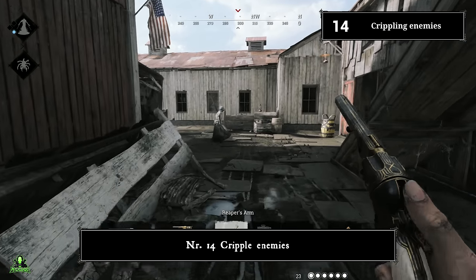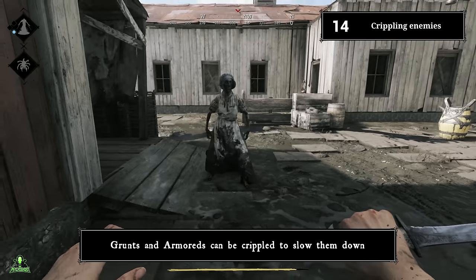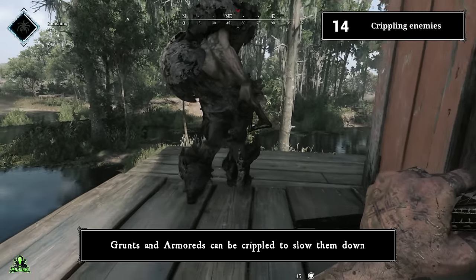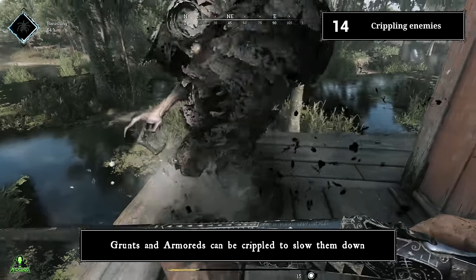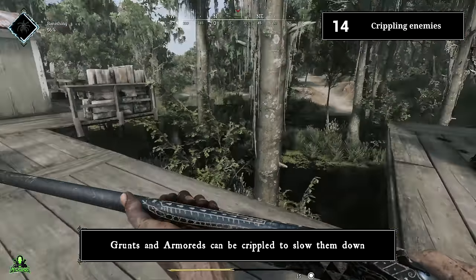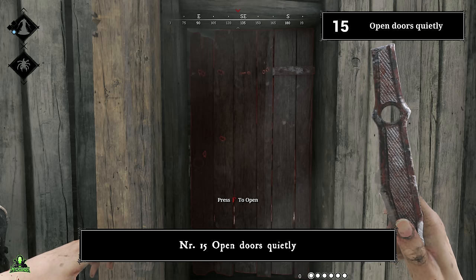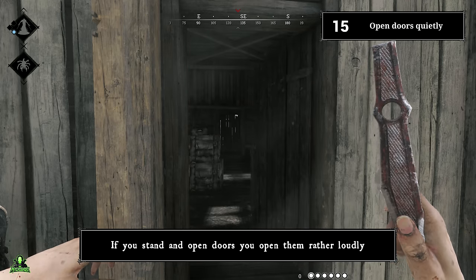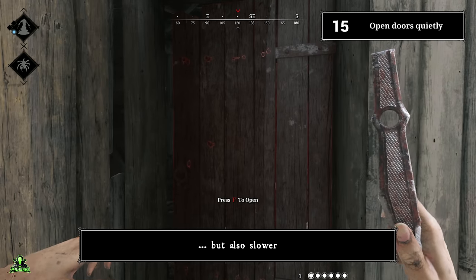Number fourteen: cripple enemies. Grunts and armors can be crippled to slow them down. Number fifteen: open doors quietly. If you stand and open doors, you open them rather loudly. If you crouch and open doors, you open them relatively quietly — but also slower.